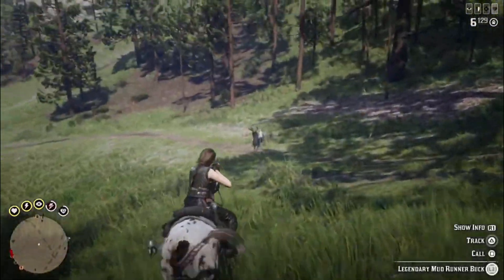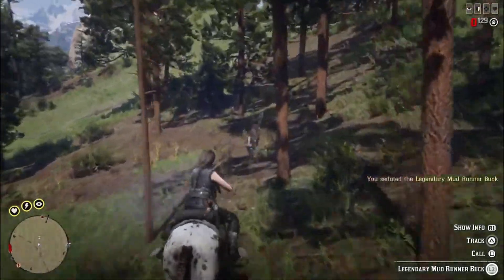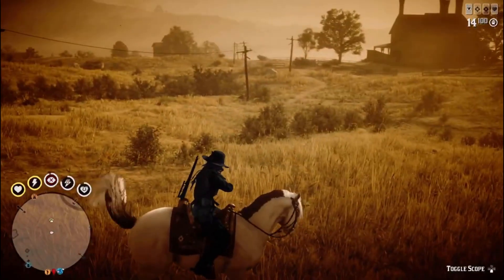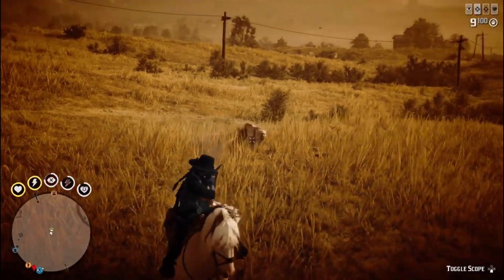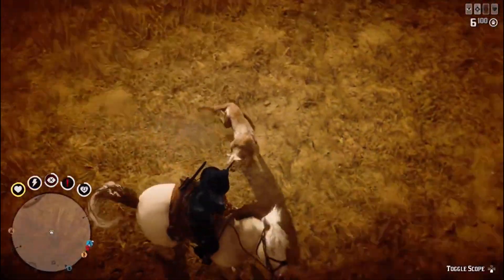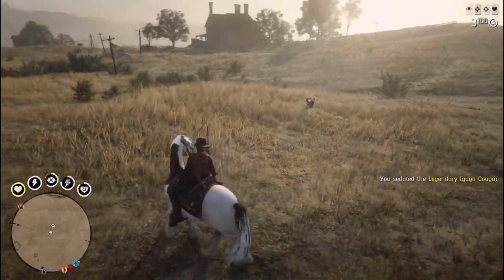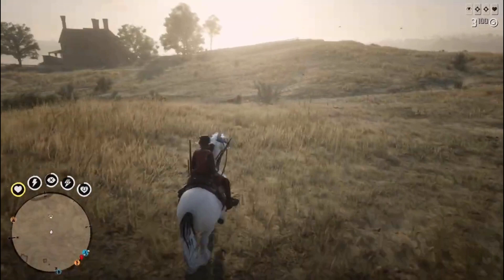It doesn't matter what the animal is — legendary animals are just a little bit different. To keep your horse from bucking, you can use the dead eye card Slow and Steady, which means your horse literally will not be able to buck you while dead eye is active. This can be particularly useful if you're trying to sedate some of the larger predators such as panthers, cougars, bears, and wolves.